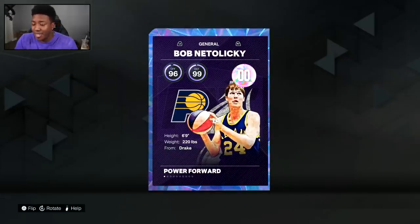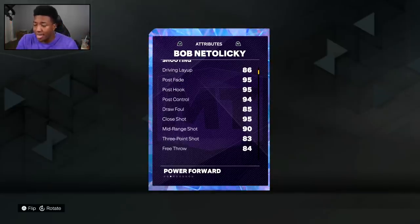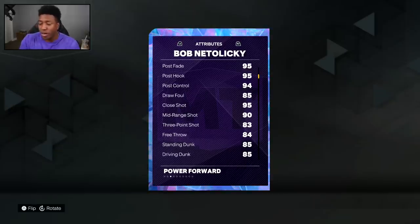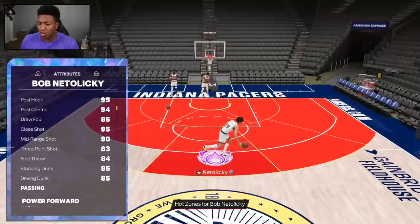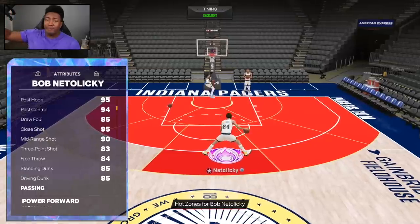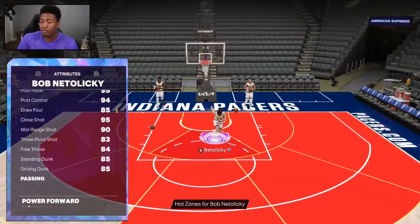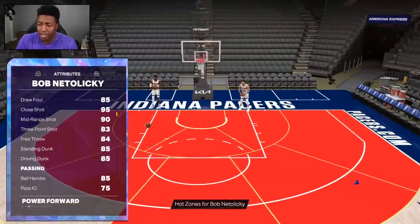96 offense, 99 defense, standing at 6'9". He can play center — would not recommend it, you'll probably get mashed into the ground. His stats are unreal: insane post game 85, draw foul 90, mid-range 83. The three ball might seem low but he's got the best jumper a power forward can get in the game — the O'Shea Brissett base with a Tim Duncan upper, which is reportedly the best jumper you can put on a power forward. 84 free throw, 85 standing and driving dunk.